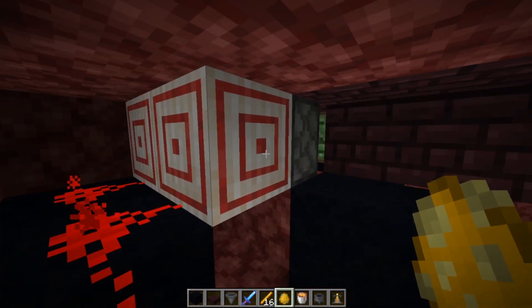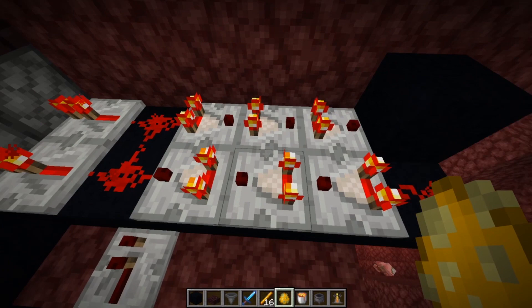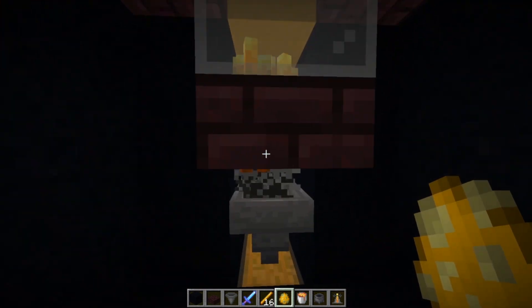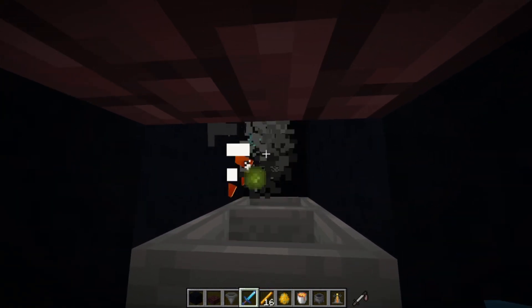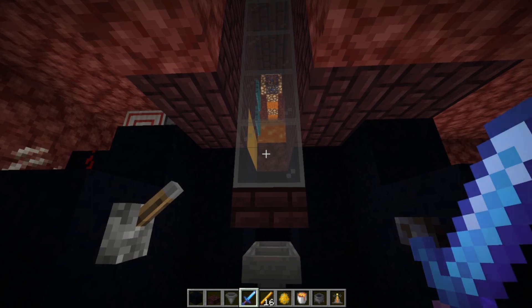It's just some really simple wiring using the 1.16 target blocks. Here's a standard blaze crusher — very simple, just six comparators with three lines of redstone dust and some repeaters. This blaze softener makes the Blazes a one-hit kill with a punch, but I use a Looting III sword to get more blaze rods. If you make this design yourself, make sure to flick the lever again to let more Blazes back in, otherwise they'll just get backed up.